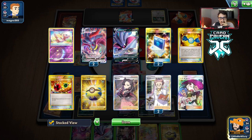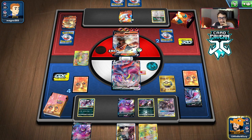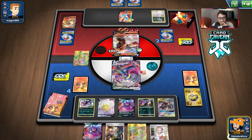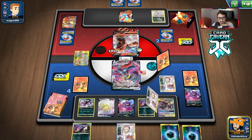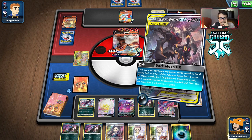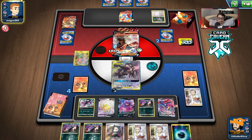We might have to Marnie them since we still have another Stamp. So we go here, we might have to Boss this thing up, or just Eldegoss for Research. Hopefully we don't whiff three energy. If we only get one we might just go Dark Moon. We whiff the energy — you hate to see it! This is not ideal. Should we Dark Moon them? We might lose — this Torkoal is going to body me.